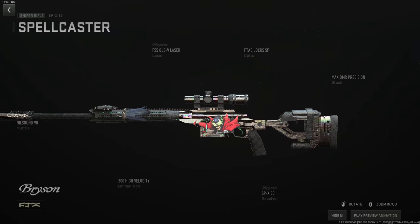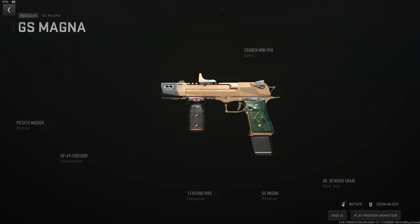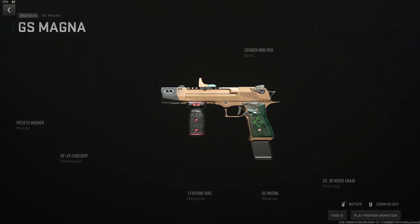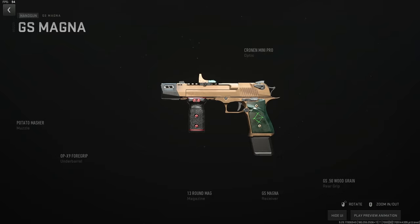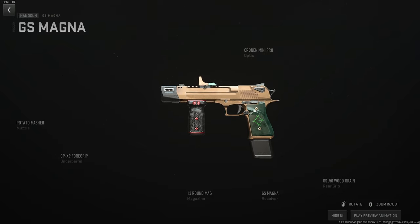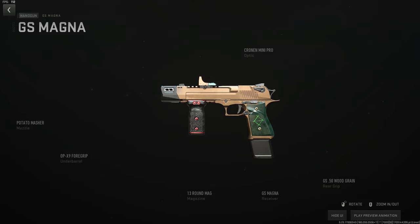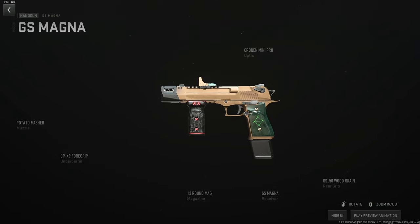Moving to pistols — I don't know why I'd use most of these but here we go. The GS Magnum is a meme but the best build: Potato Masher muzzle for horizontal recoil, OP-X9 foregrip as the best option, Cronin Mini Pro optic to line up the first shot, 13-round mag for a chance at killing something, and the wood grain rear grip for quick draw. Two out of ten — would not use except in an emergency.